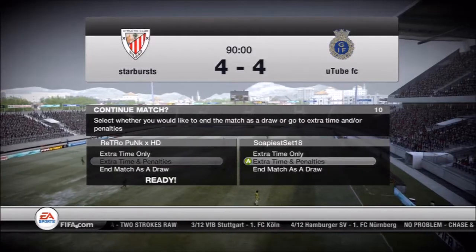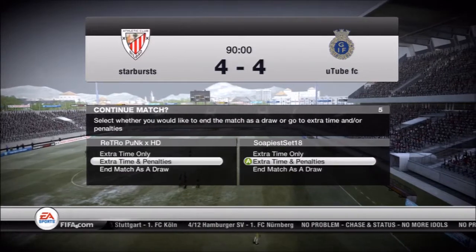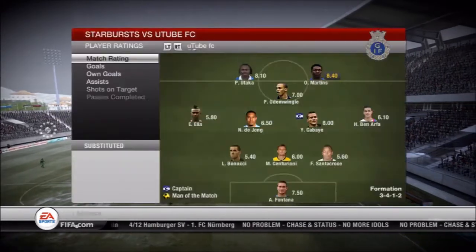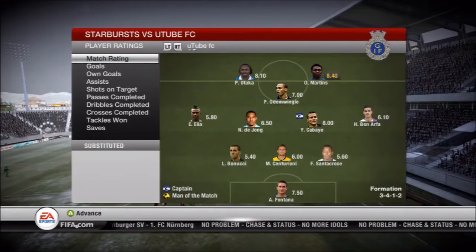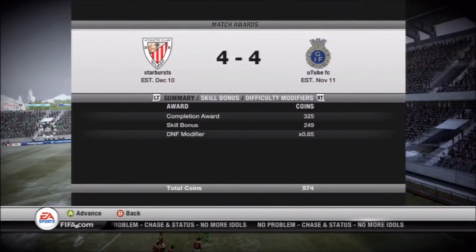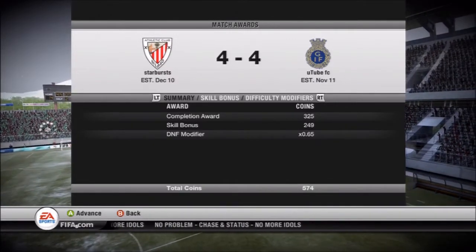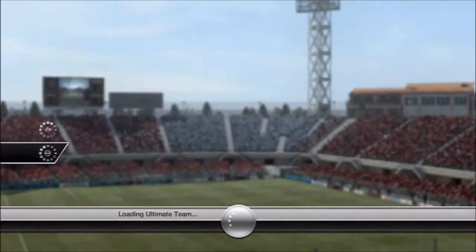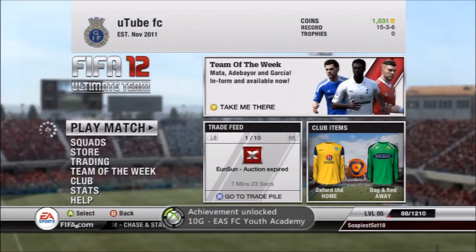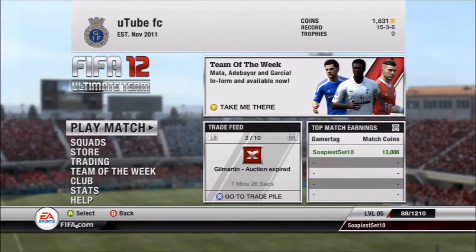I'm always going to be doing the extra time and pens. There's a lot of messing about here but in the end he goes and clicks draw and I click time and pens, so that worked out as a draw I'm afraid. 574 coins. Our DNF is still absolutely shite — I don't know what I can do about that at this stage, just got to keep playing games. I have a little bit of an idea — maybe you could put in your comments.